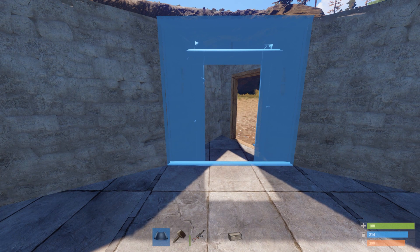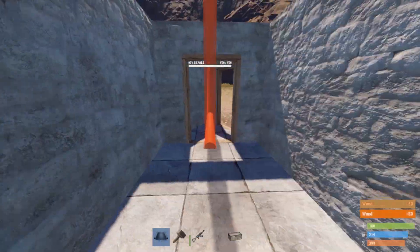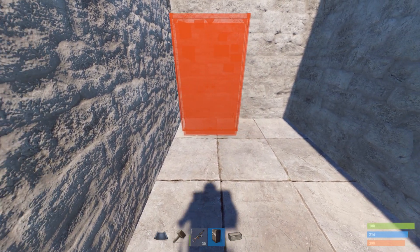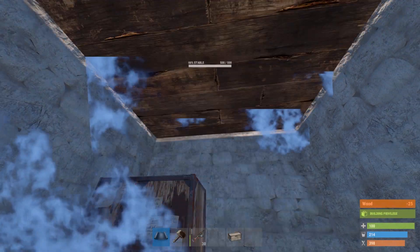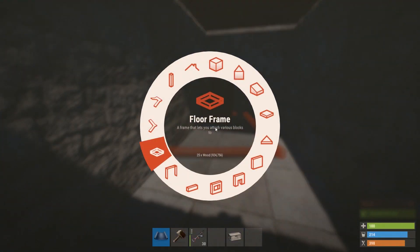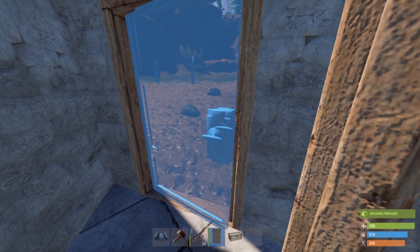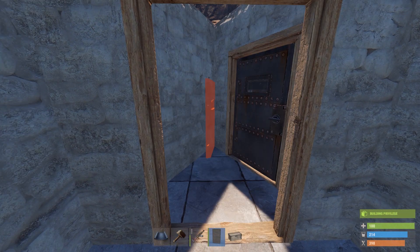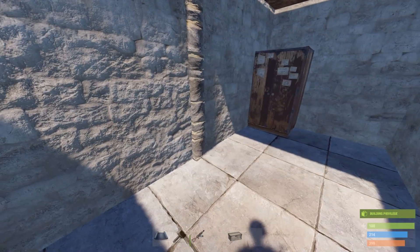Set up your second doorway, make the room, and make a floor frame here. Add a door frame there and hang your doors. Make sure your first door opens inwards and your second door opens outwards, just like this. That's it, move on.